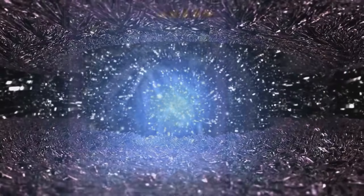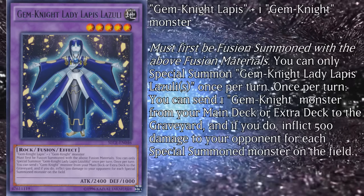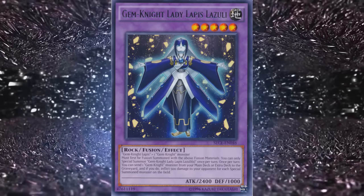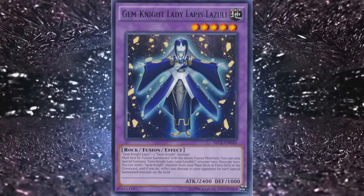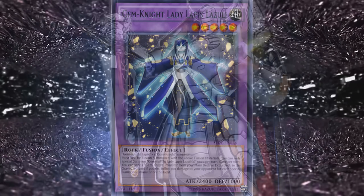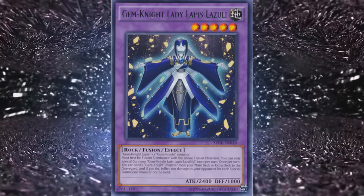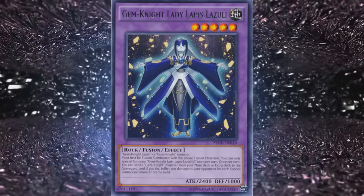Getting to Brilliant Fusion is a lot easier with the Predaplant engine. Their other level 5 is Gem Knight Lady Lapis Lazuli, with 2400 attack and 1000 defense. She requires one Gem Knight Lapis and one other Gem Knight monster, once per turn special summon only. Once per turn, you can send one Gem Knight monster from your main or extra deck to the graveyard, and inflict 500 damage to your opponent for each special summoned monster on the field. Lapis Lazuli is a notorious FTK enabler due to the amount of simple combos you can pull off to get 8000+ burn damage per turn. Konami gave one of their main boss monsters the ability to copy other Gem Knight effects, and since they slipped up and made Lapis Lazuli's burn effect a soft once per turn, said boss monster can dispense that effect like candy on Halloween. You run at least two Lapis Lazuli regardless of whether you're playing the FTK or OTK.